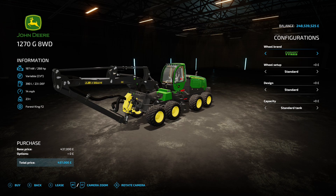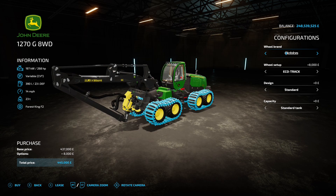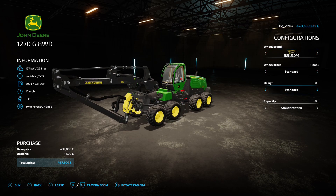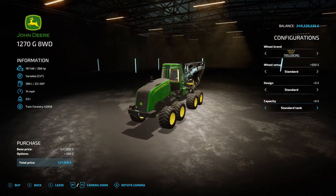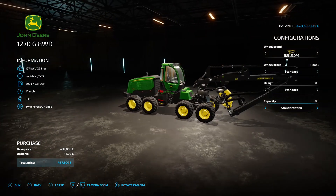Next up is the John Deere 1270G Series by Woodcraft Modding, 28.15 megabytes on the download — found under forestry machines. It's got a 268 HP engine and 14 mph top speed. Tire options include Nokia and Lowe's 4s. Design options include standard, rear protection, cab protection, and full protection. There's also a standard fuel tank and additional tanks option to boost fuel capacity. If you're into forestry equipment, this John Deere could be very nice.